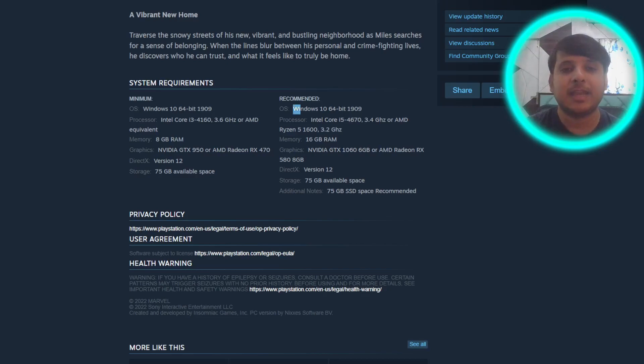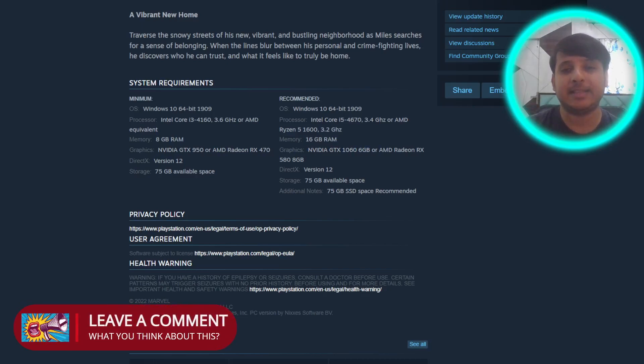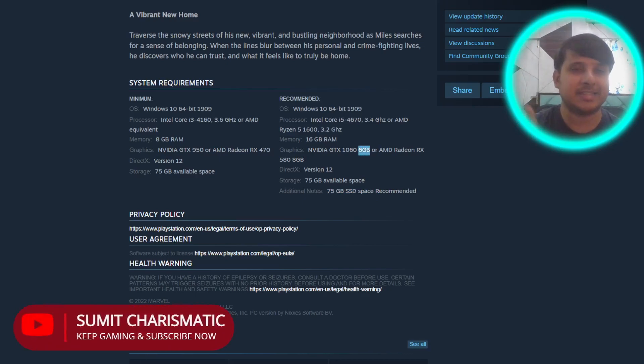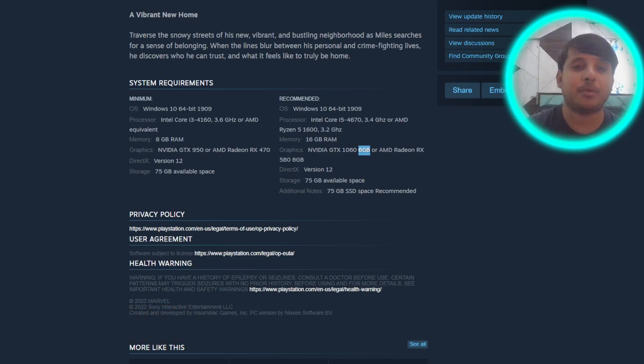Moving on to the recommended requirements: Windows 10 64-bit, build 1909; Intel Core i5 4th generation at 3.4GHz or equivalent AMD; 16GB RAM; Nvidia GTX 1060 6GB — I think the 6GB VRAM is slightly on the higher side, as a lot of gamers might have 2GB or 4GB cards. DirectX version 12, 75GB storage space, with an additional note that 75GB SSD space is recommended.